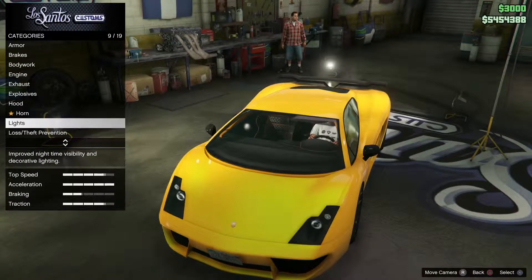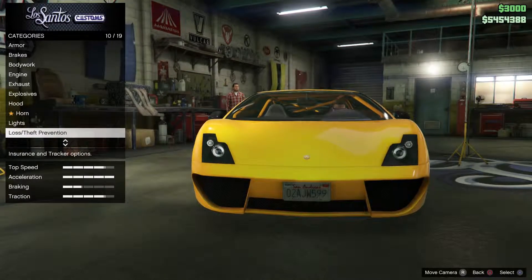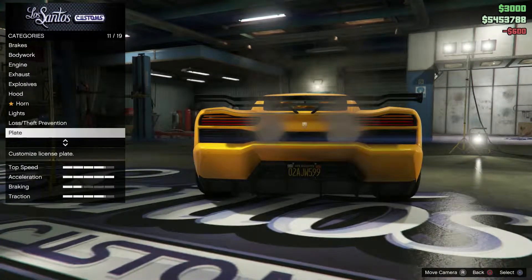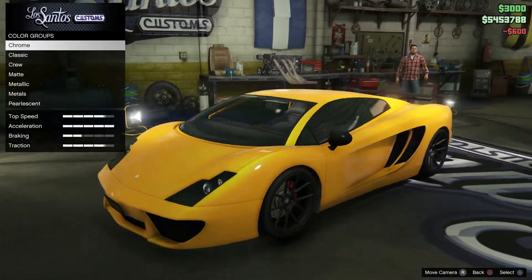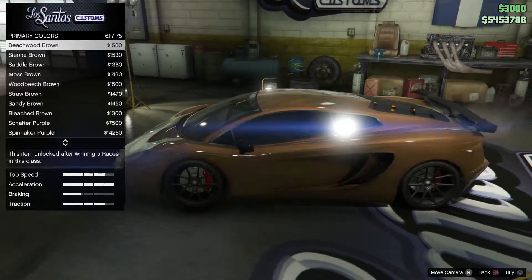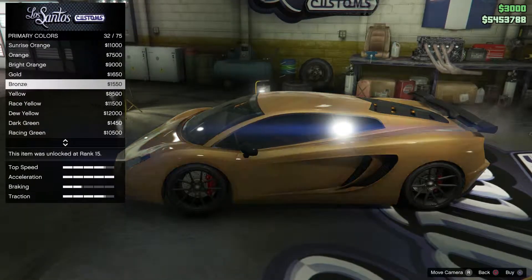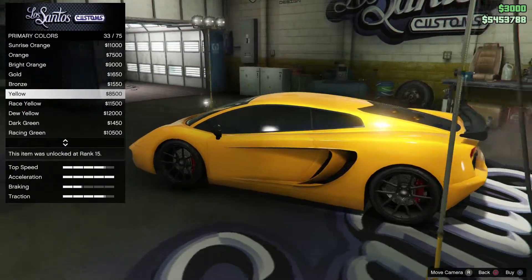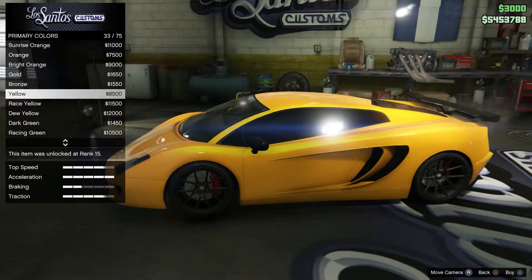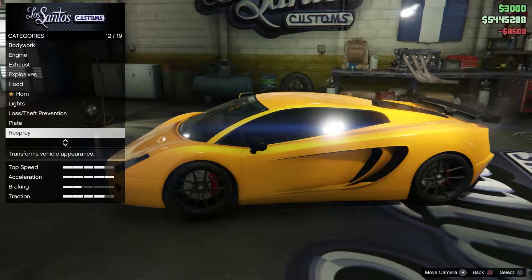Horn is up to you. Lights — you want the Xenon lights, like always. Loss prevention should already be on there. License plate — I forgot to do that actually. For the respray, you want your primary color to be yellow. I have a racing yellow pearlescent — I don't know why it's not showing, but I do have yellow with a racing yellow pearlescent.